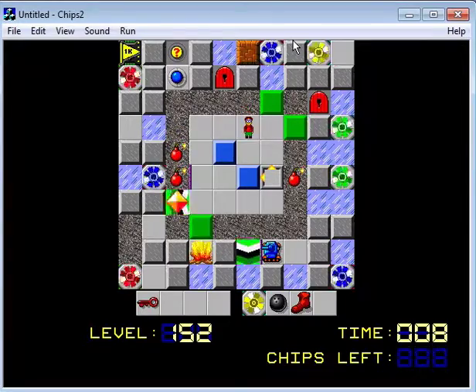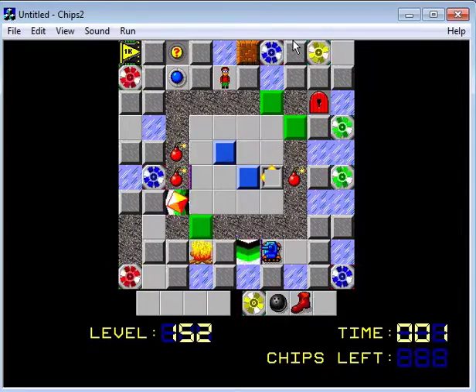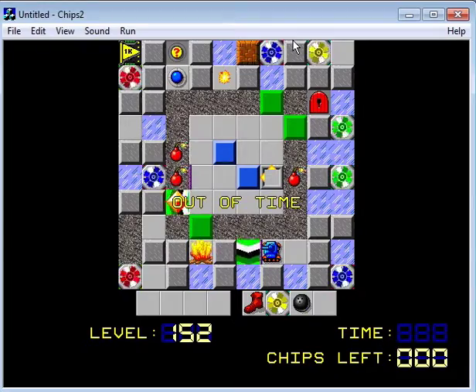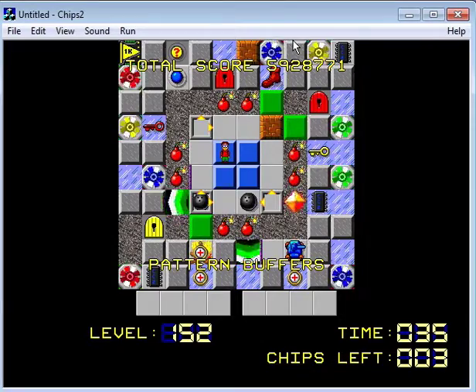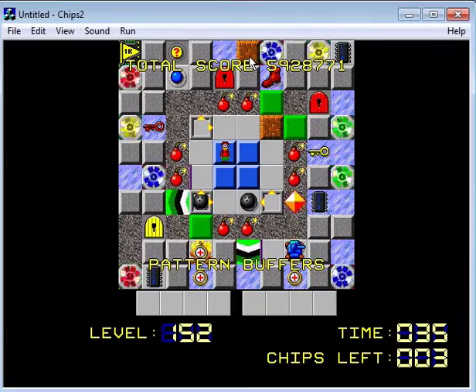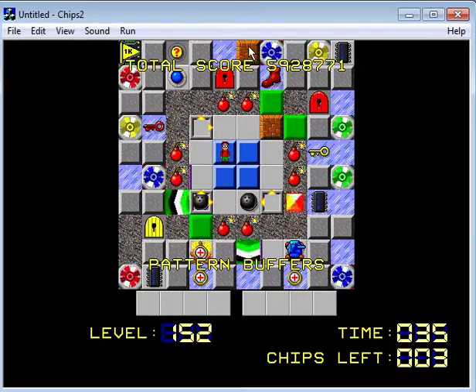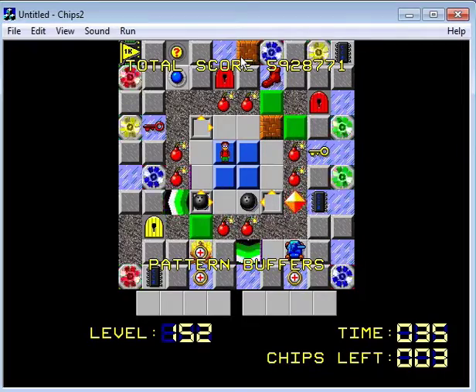I'm just wondering how we can go left through that. Out of time. I'm beginning to think that maybe somehow the yellow teleport has to come into play here. I'm not sure how, though. Let's just assume the exit's under this block — how do we get there? There's no ice skates anywhere in this level and I can't go left through this.